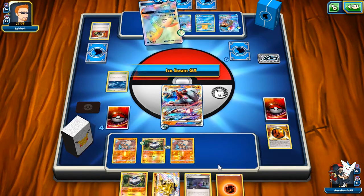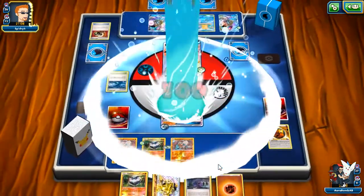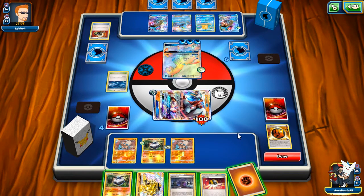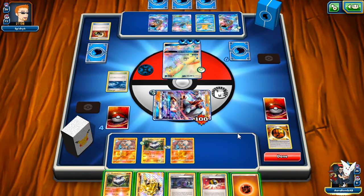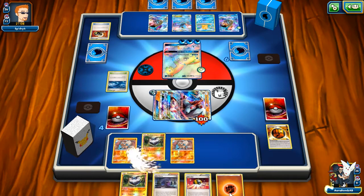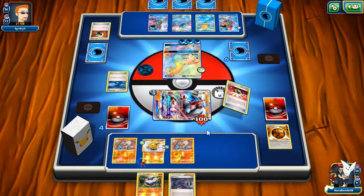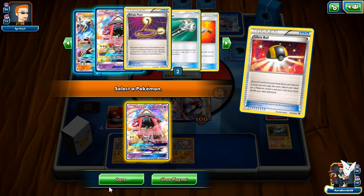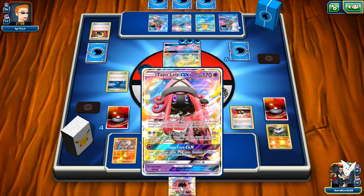I can drop a Hex Maniac too. I'll put Carbink down, attach Strong Energy. Ultra Ball — what do I want to do? Do I play Hex this turn? I could get Olympia. Ultra Ball Hex, Ultra Ball, Olympia, attack with Lycanroc — but I need a draw supporter. Let's just get Lele for Sycamore. I need a decent enough hand. Besides, we've won all our games so far — I don't want to lose against Quad Lapras.